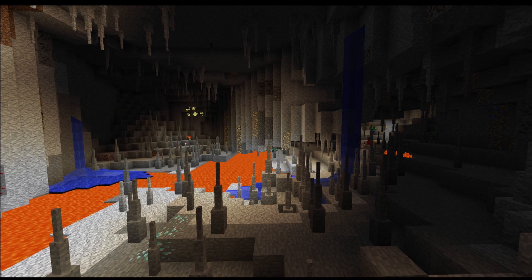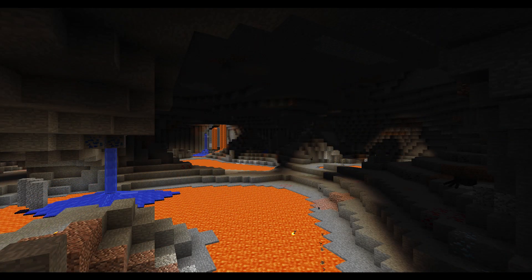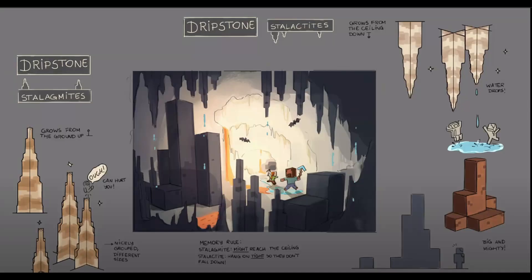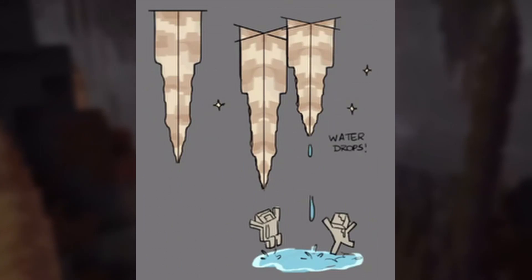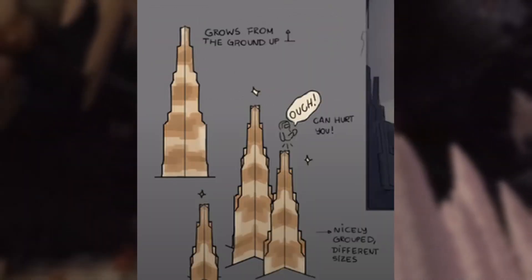I think including them in this new cave generation will be really interesting. Better Caves had them crammed into a small area, but these caves seem to be bigger and grander than before. The new additions to the caves aren't just for decoration — they actually have some other uses as well. The stalactites actually drip water, which can be harvested with a cauldron, and stalagmites do damage if you fall on them.